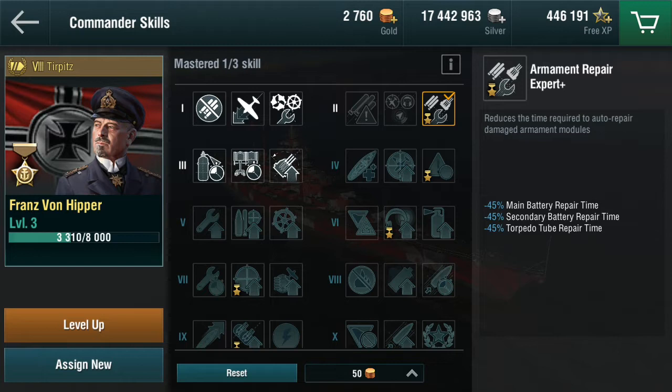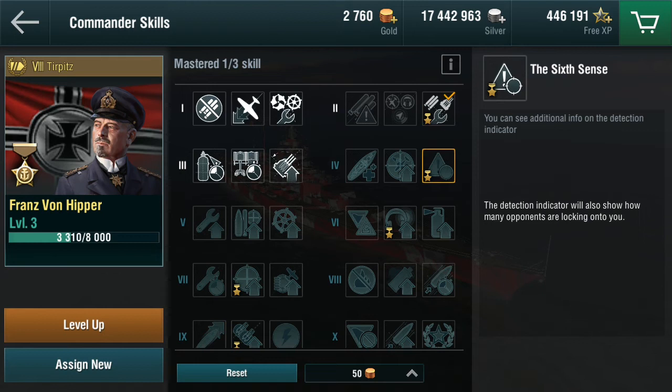He's a commander specialized for battleships, who often lose their secondary armaments - in the case of the Bismarck, at least in the Tirpitz. So it brings them back online. At level three there's no special skill. At level four, instead of the useless Kraken skill other commanders have - which gives bonuses when you achieve a Kraken, but if you've achieved a Kraken you've probably won anyway - he has the sixth sense skill: the detection indicator will show how many opponents are locking on to you.